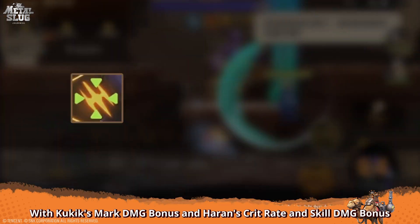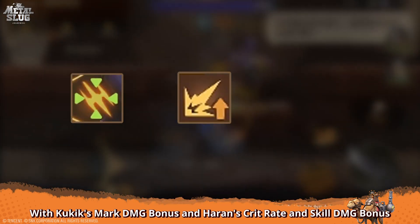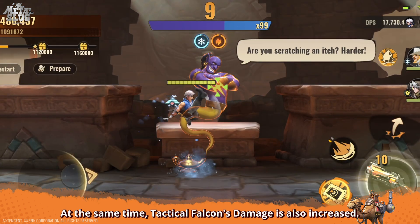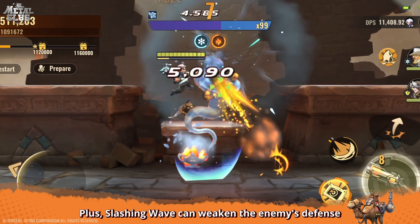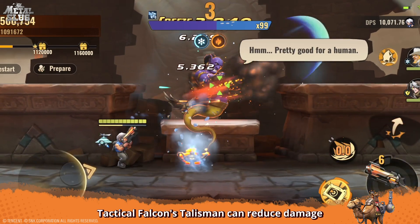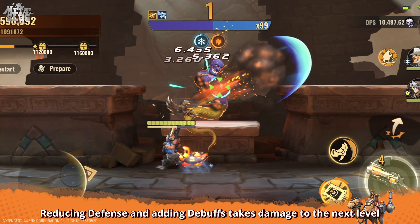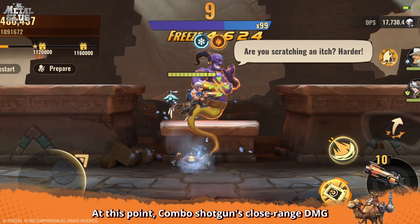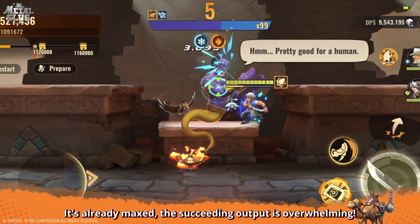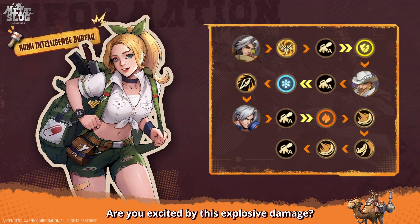You can see Trevor's Slashing Kick — with Kookie's Mark DMG bonus and Heron's crit rate and skill DMG bonus, the damage is simply great. Tactical Falcon's damage is also increased. Slashing Wave can weaken the enemy's defense, and Tactical Falcon's Talisman can reduce damage. Reducing defense and adding debuffs takes damage to the next level. The combo shotgun's close-range DMG is already maxed, and the output is overwhelming. Are you excited by this explosive damage?